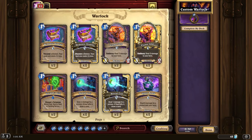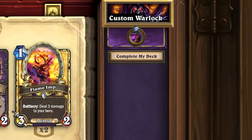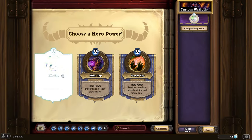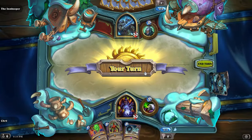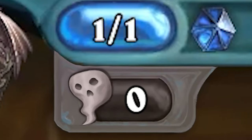Once you've chosen your hero power, you will enter the regular deck building screen, but with a small interface above your deck that shows which hero power you chose. Clicking it will take you back to the hero power selection screen, where you can choose a new hero power. I've given Warlock a new resource that is rather similar to Death Knight's Corpses, which I've called Souls.